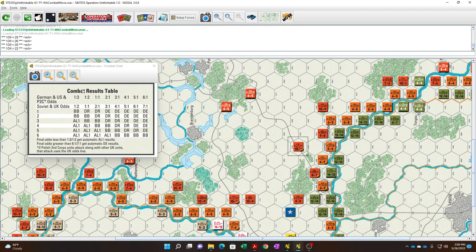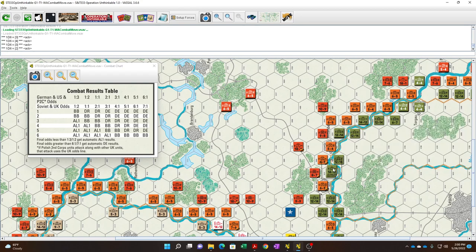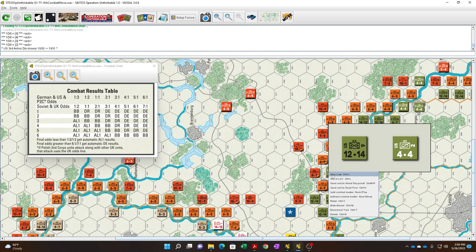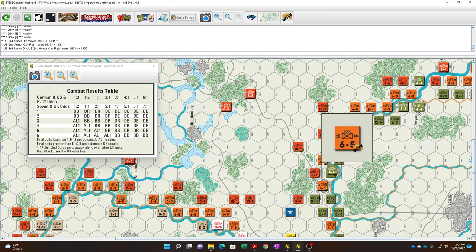Soviet 1-to-1 on a 2 — another bloodbath. The problem is I don't want to lose the artillery unit from that result. We're going to have to take the loss from the infantry unit instead. This is where it gets interesting — the Soviets can eliminate a step and then force them to retreat. We've already eliminated one. There are two more 6-5 units over here.